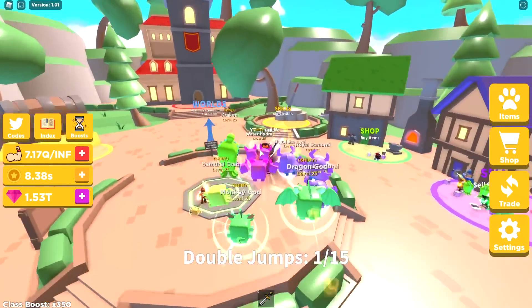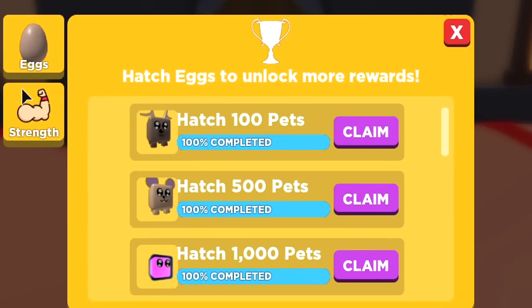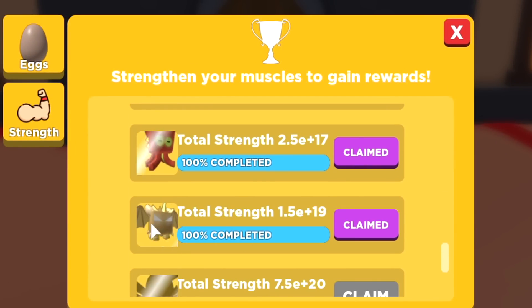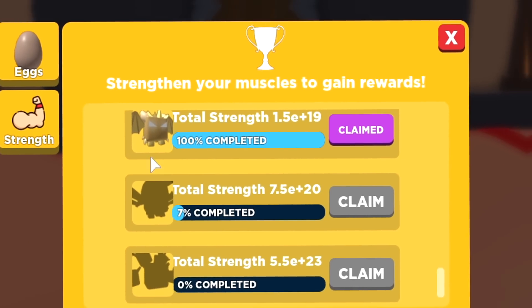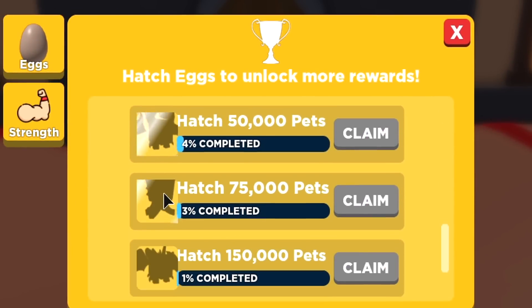What you're going to want to do, first of all, swing a lot and go over here to the guild where you claim rewards, etc. Now, these pets are here where you collect for the strength. They're absolutely insane, guys. This is where I got the Kraken. These pets right here are going to help you big time in game.